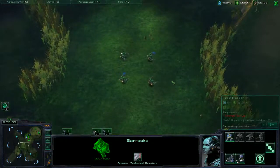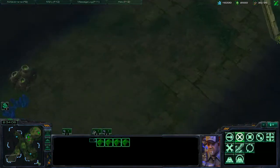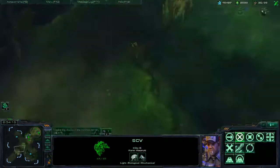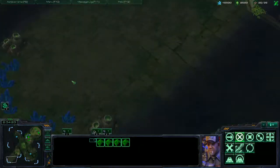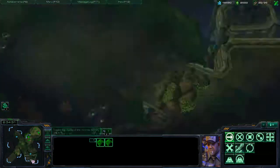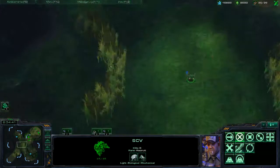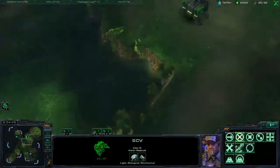Another good use for box selection and deselection: let's say you want to send four SCVs to four different locations on the map. Instead of selecting one, sending it, selecting another, sending it, and doing that over and over again — you can have them all in one group, send them to one location, make a box and deselect one, send the rest to another location, make a box and deselect one, send them to the next location, then select the last one and send them to another location. Now all four of those SCVs went in four different directions.